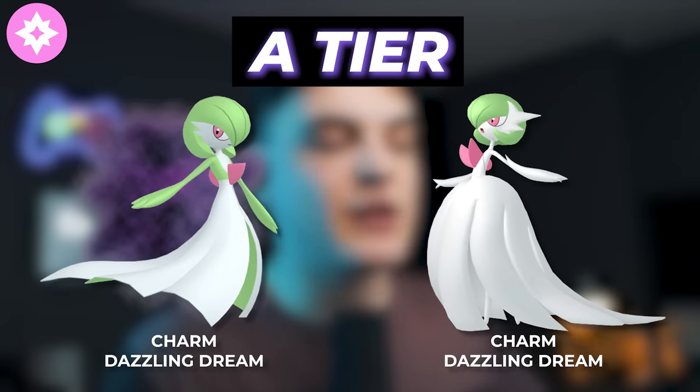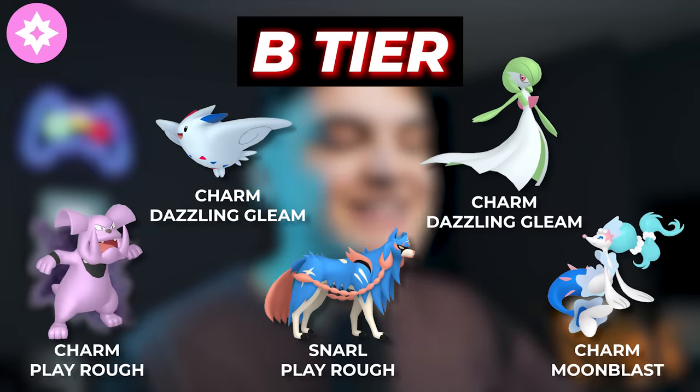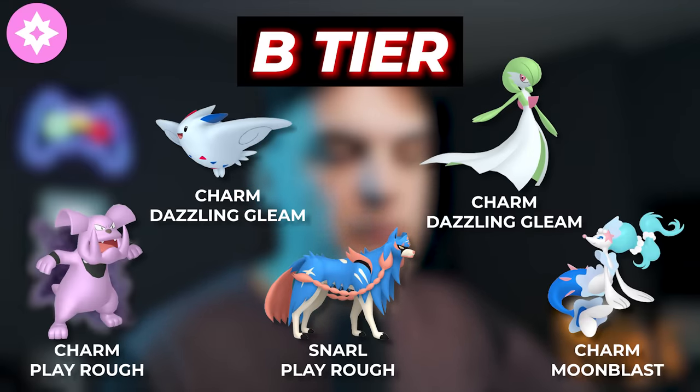In the A tier for Fairy types, we're going to have Shadow Gardevoir and Mega Gardevoir. Mega Gardevoir is a new Mega and it's going to be a very strong one, and Shadow Gardevoir has been available for a long time but is a strong Pokemon. In the B tier, we're going to have Shadow Granbull, Togekiss, Zacian, Regular Gardevoir, and Primarina. These Pokemon are strong, just not as good as that Shadow Gardevoir you really want to grind.